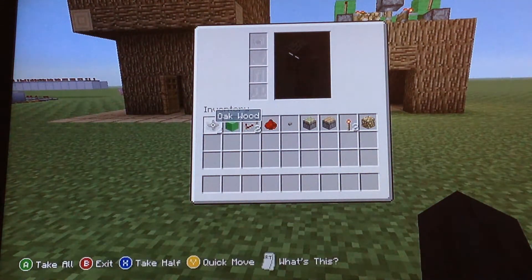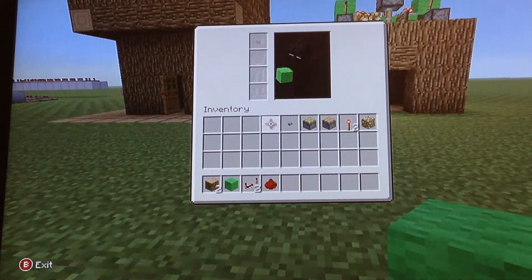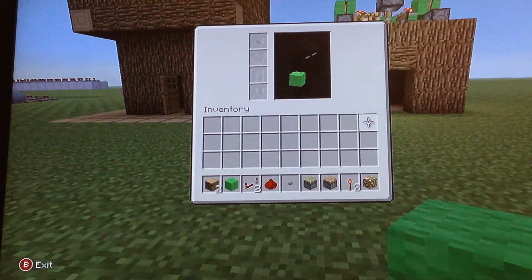In this video you're going to need two blocks of your choice — I'm using oak wood and lime wool. You're also going to need redstone, a button, a sticky piston, a normal piston, a redstone torch, and glowstone.